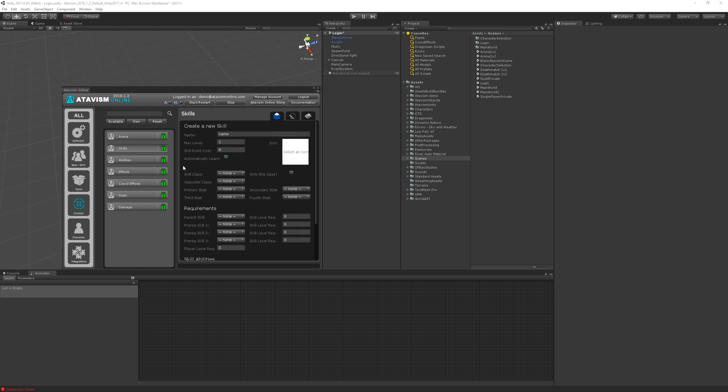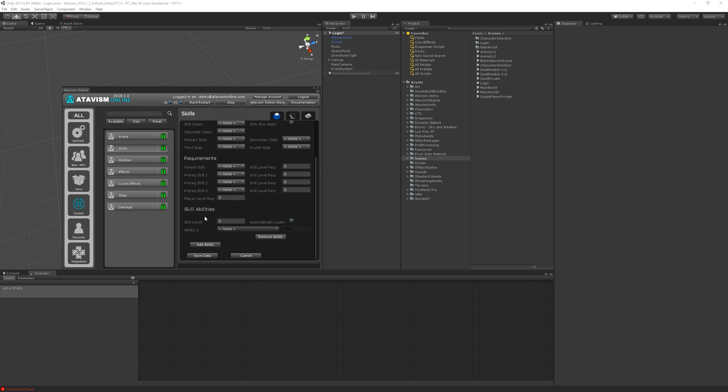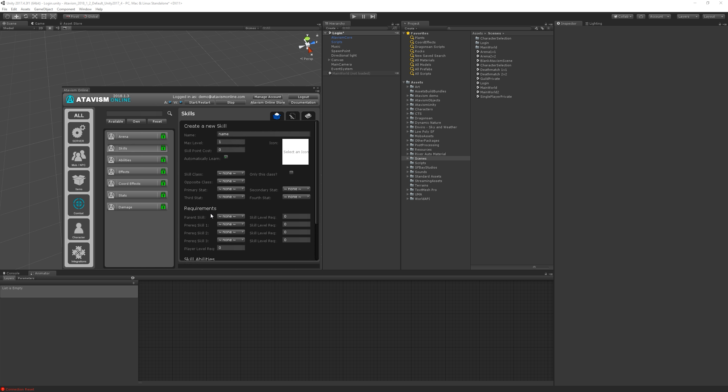In Atavism we have two types of configuration for Skills. The first type is when we attach Abilities to a Skill. When the player uses those attached Abilities, there is a chance that the Skill will be increased. We can define the max value for that, and there is more chance of increase at the beginning and less chance at the end of that range — so it's the range between 0 and 100, or another value we define here.